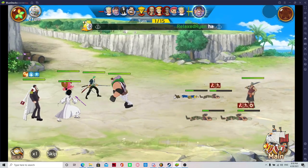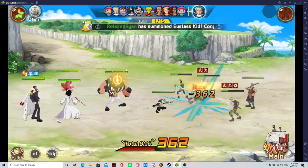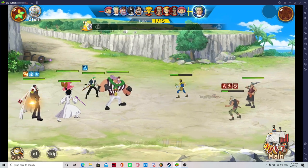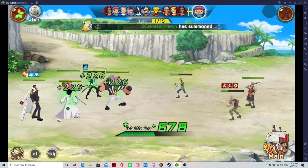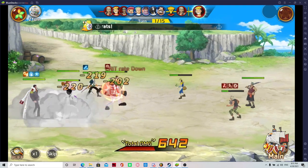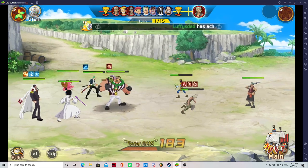When I get Jinbei, I'll switch out Bergus, put Garp up here, put Jinbei in back, and keep Zoro here. I would use Zoro over New World Usopp just because of Zoro's abilities.